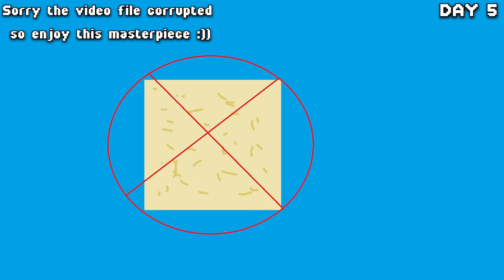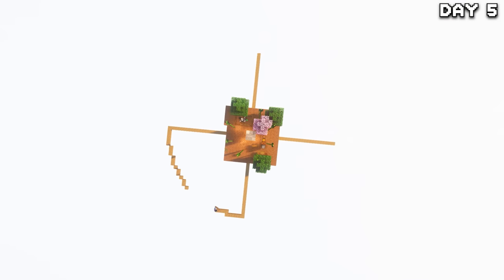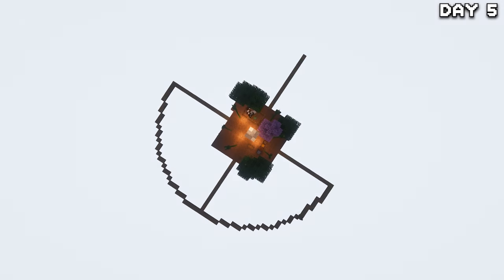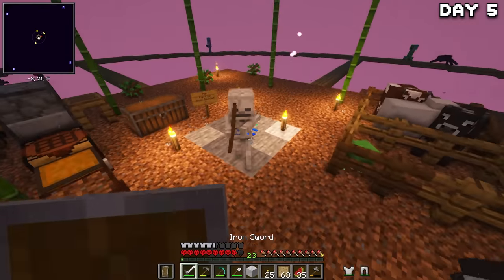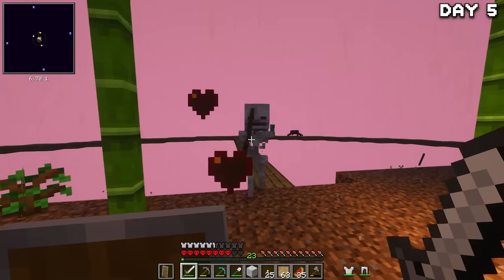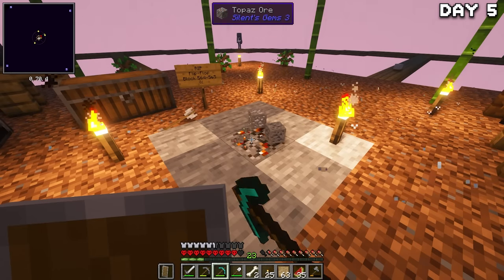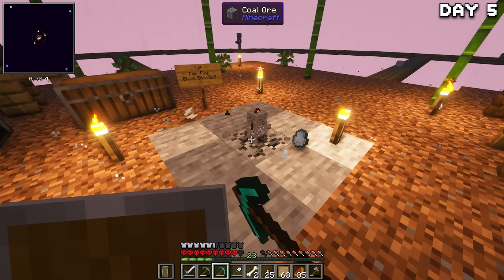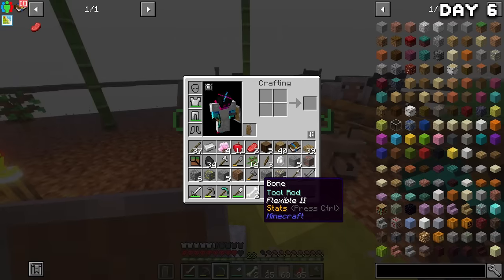Instead of crafting a god-slaying weapon, I spent the rest of the day planning out the outline of our first island, which will serve as the main base of operations and block-mining island. When the outline was done, a couple of uninvited guests showed up, so I dealt with them, chopped down newly grown trees to restock on wood, and then spent the night mining through the phase. By morning of day six, we were finally out of the underground phase and into the overworld.